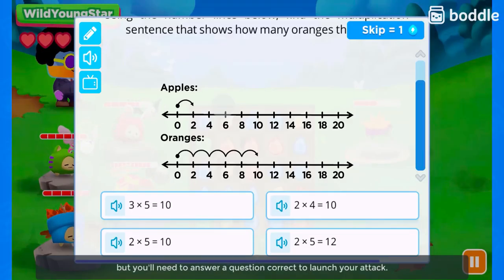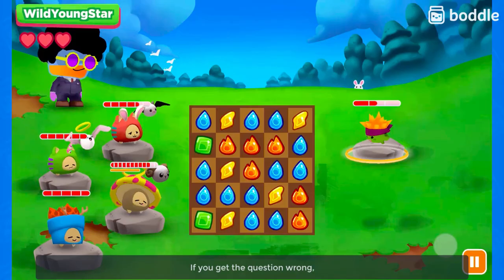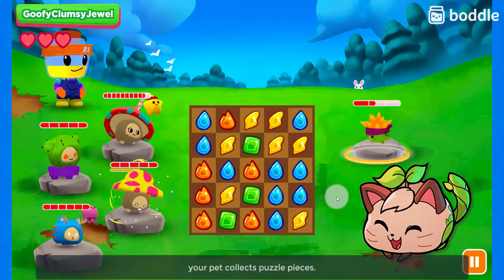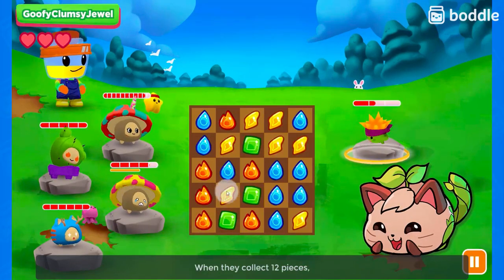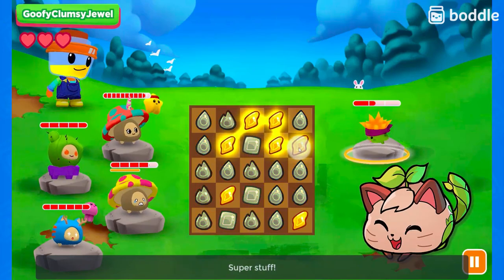Your pet is now charged up, but you'll need to answer a question correctly to launch your attack. If you get the question wrong, the attack won't work. Every time you make a match, your pet collects puzzle pieces. When they collect 12 pieces, they get to activate their special ability. Super stuff!